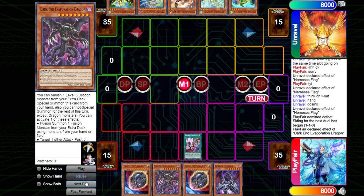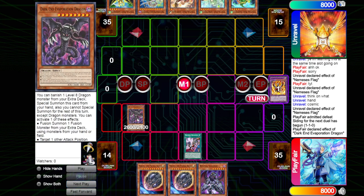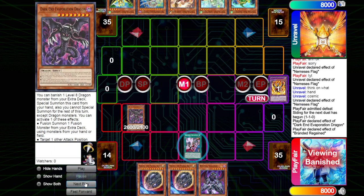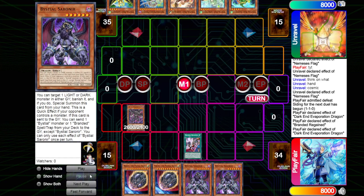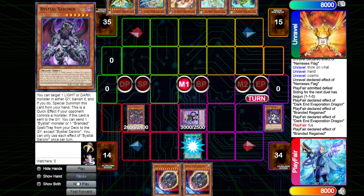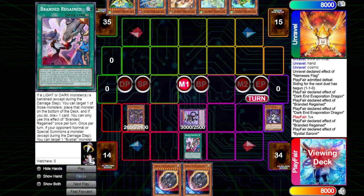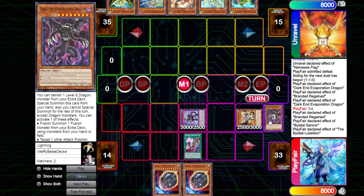We see the Regain being activated. Once again we're going to be banishing that copy of Lubelion, now revealing that we are playing those Al-Baz targets. We put back, drawing into a Soranir — not great. But then we do Fusion Summon with two Soranirs for that Boral Furious. That will trigger Soranir as well as Regain. Your opponent doesn't do anything. We're going to be dumping Lubelion, and then we're going to be summoning Lubelion out by tributing off.